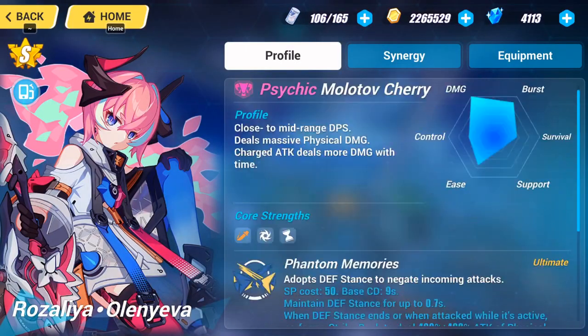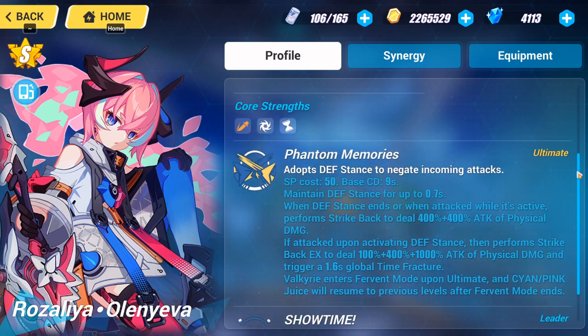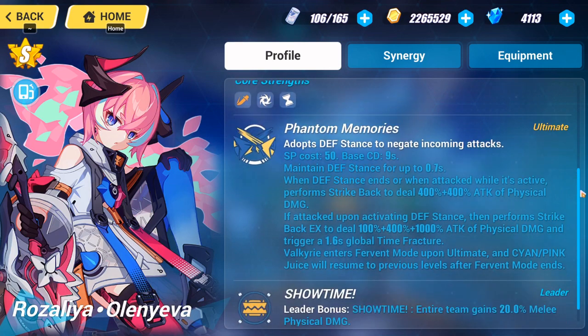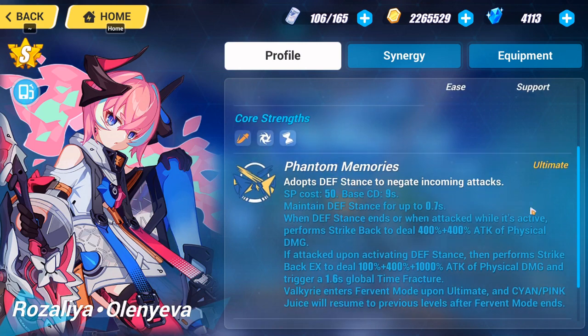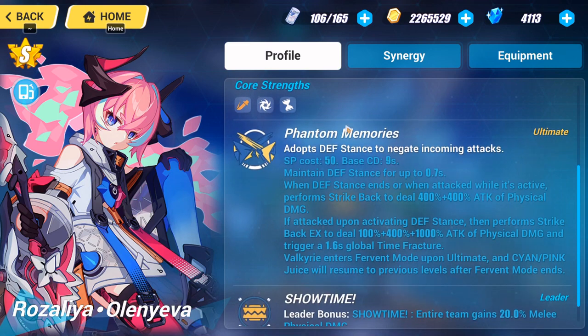She's a really good Valkyrie overall — her physical damage is pretty solid. On Memorial Arena she covers most of the bosses, which is great. She's also efficient on Abyss, though you'd rather have something that actually matters in Abyss. But if you don't have anything else, Fervent Tempo can definitely do the job.